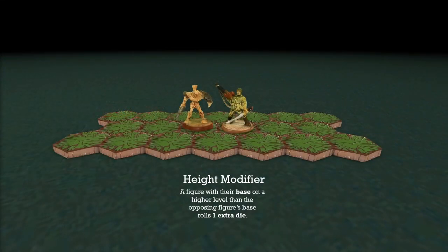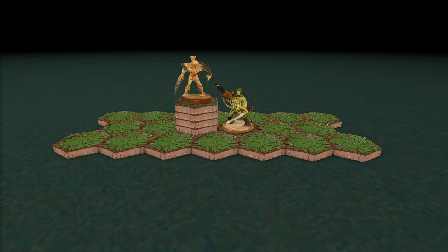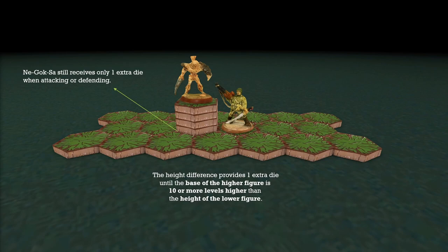Terrain can influence attacks through a height modifier. When your figure's base is on a higher level than the opposing figure's base, you get to roll 1 extra die — this applies whether you're attacking or defending. Even if Nagoksa is multiple levels higher, he still only gets 1 extra die. The only time you get more than 1 extra die is when the base of the higher figure is 10 or more levels higher than the height of the lower figure, which is quite uncommon in HeroScape — in that case you get 2 extra dice. So it's only 1 extra die for height, or 2 extra if you have 10 extra levels, and that's it.